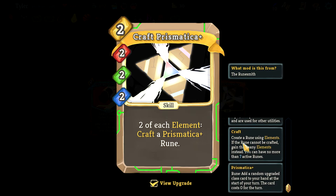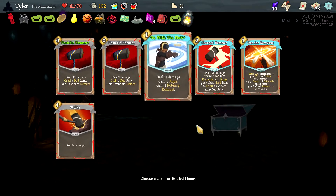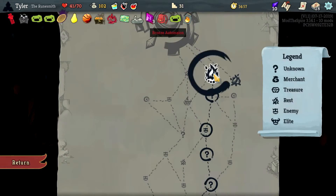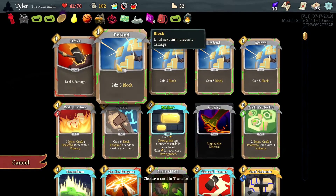This is crazy good — a Prismatica Rune, add a random upgraded class card to your hand at the start of your turn, card costs zero. I'm gonna take that just because it's funky. Bottled Flame — starting with an attack. I would love to start with Go With the Flow.